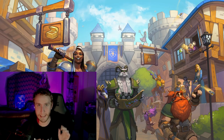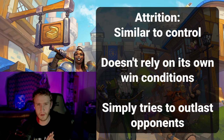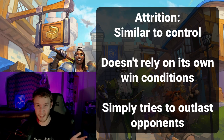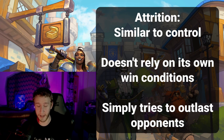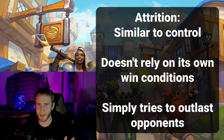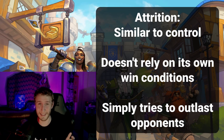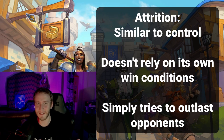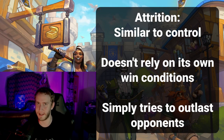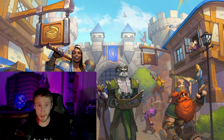Another archetype is attrition. Attrition is very similar to control — you can think of it as reactive control. It's basically a control deck that doesn't actually have a real win condition; its entire win condition is just to stay alive and make the opponent either give up or fatigue. You don't see these too much in arena because they need a lot of taunt and healing, but occasionally you might have a priest deck that just didn't get a win condition but can still win through attrition.